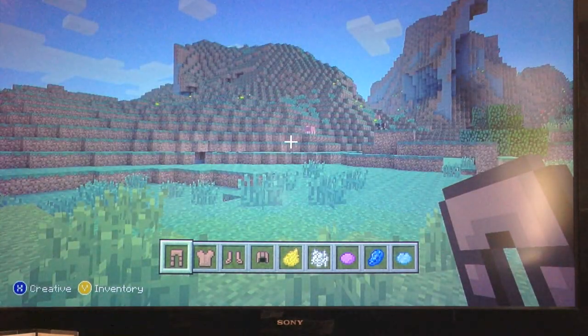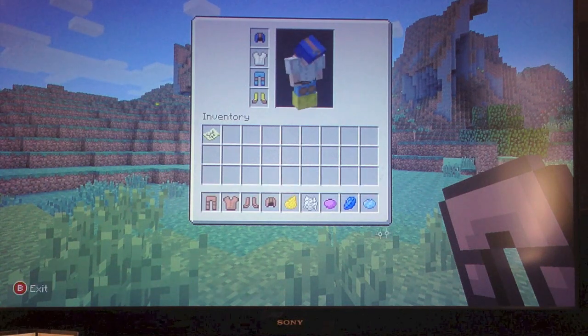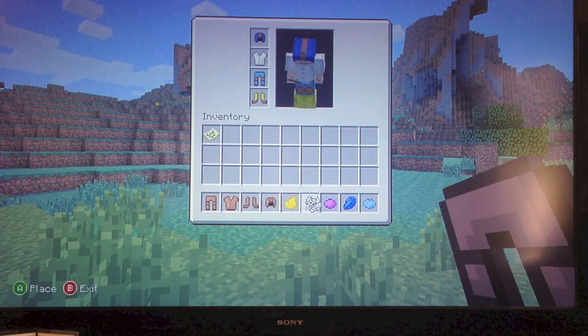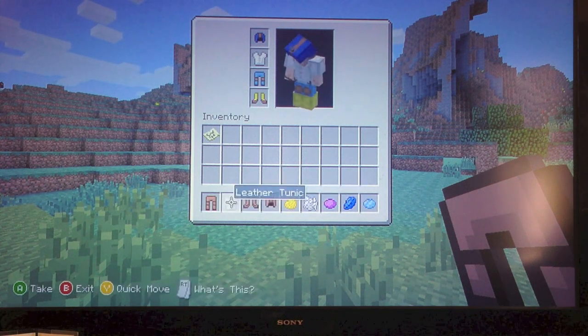What you guys can do is go to your inventory, pick any dye you want to dye your armor - see, I picked these colors. So what you want to do if you want to dye your armor white, go here then press X. It says 'X: press dye', you press X. See, I dyed that.